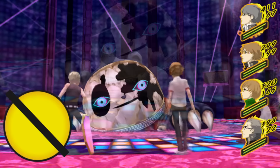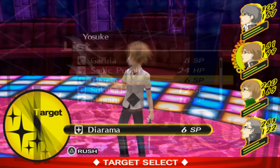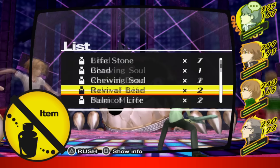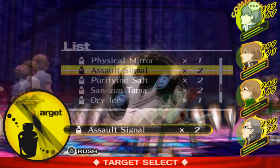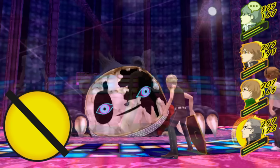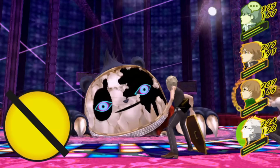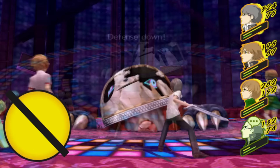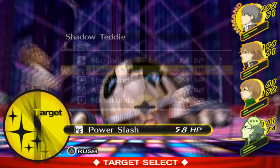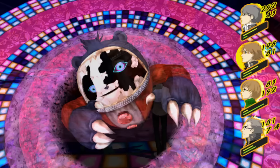Shadow Teddie's fight is much more difficult than Shadow Rise. He only has ice magic attacks, but he also has some very strong physical attacks and likes to use Marukunda and Dekunda. What really makes him threatening is that he charges up his attacks, making him more predictable — he usually charges before using Mabufula or Nihil Hands, so make sure you defend. He also has Foolish Whisper which silences the party, but since we're using mostly physical attacks anyway I wouldn't worry about it. The strategy is to heal with Yosuke while spamming physical attacks with everyone else. After about 20 minutes, Shadow Teddie goes down.